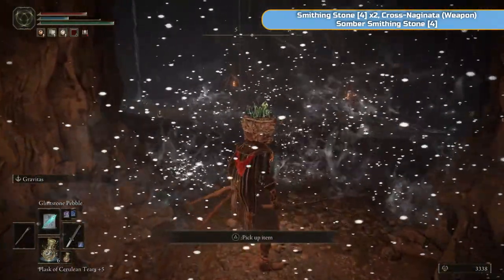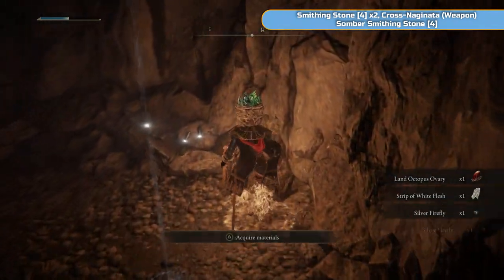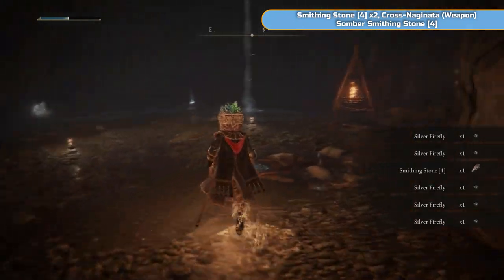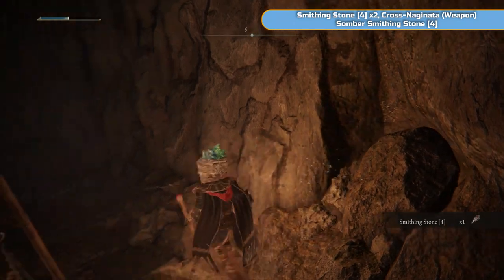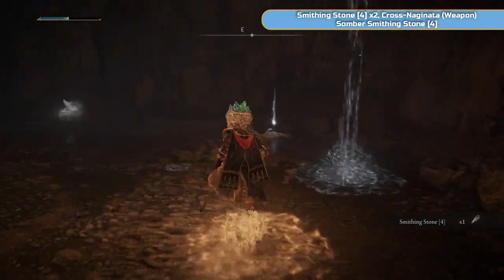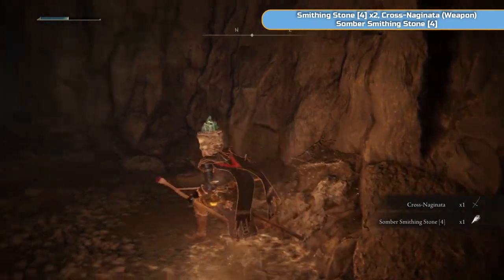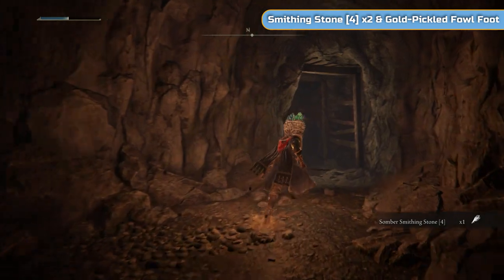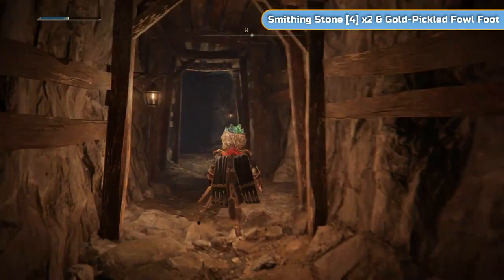We're coming in here and just going to get the smithing stones. There is a weapon in here too. But mainly it's the smithing stone 4s — there's one on the wall. There's the weapon, the Cross-Naginata. Another somber smithing stone 4 there as well. Quite a lot of high-level stones in here.